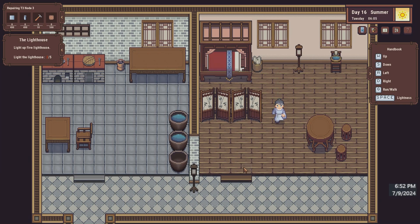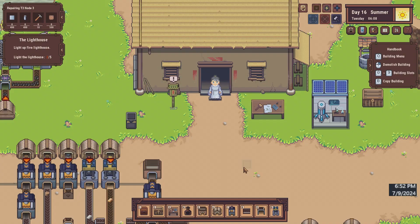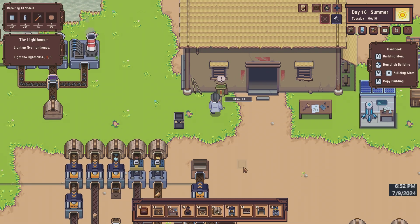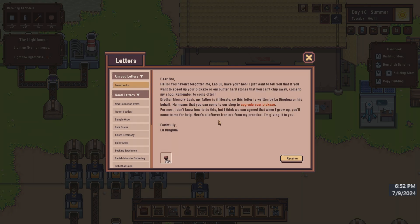Hey everybody and welcome back to some more River Town Factory. We got a letter here: 'Hello, you haven't forgotten me have you? If you want to speed up your pickaxe or encounter hard stones you can't chip away, come to my shop. Remember to come often. My father is illiterate so this letter is written by me on his behalf.' He means come to the shop to upgrade your pickaxe - 200 iron order.